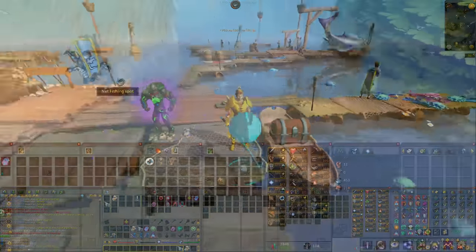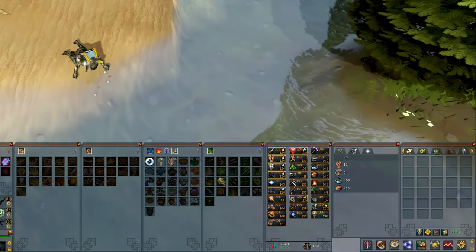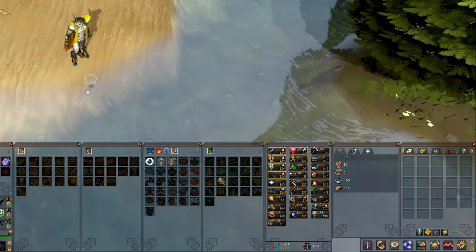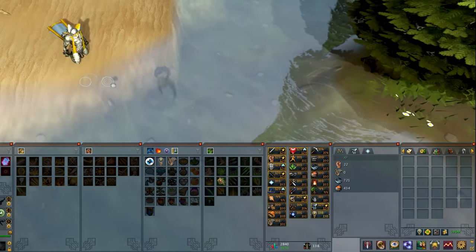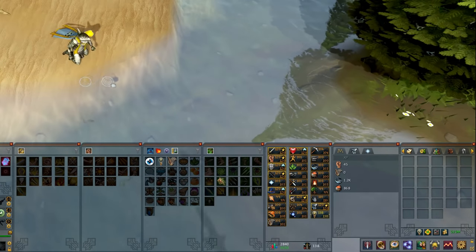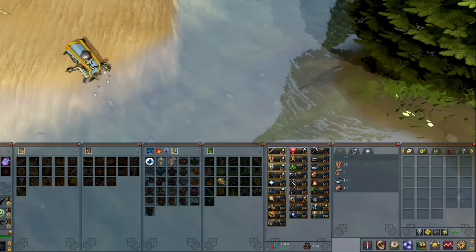You might also be wondering: does it work with the shark outfit's consume option? And yes, it actually does. If you use the consume option, you eat the fish, but you're still eating the cooked fish and still getting that 50% cooking experience, which is great. This means you can still AFK Menaphos and get both cooking and fishing experience while not cluttering your inventory and without needing to use porters to bank the cooked fish.